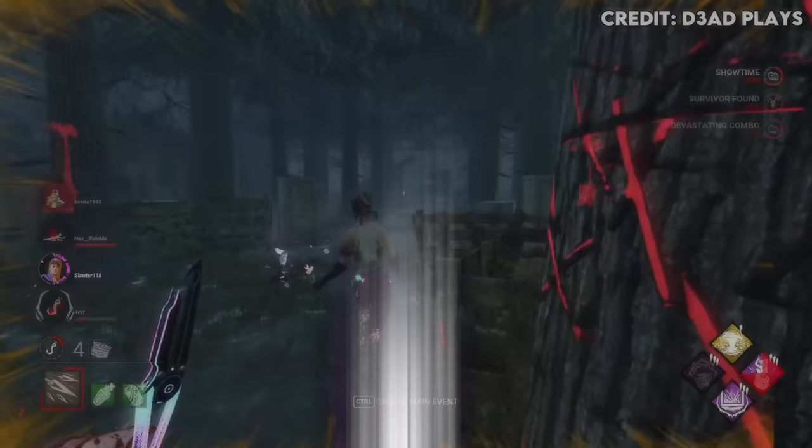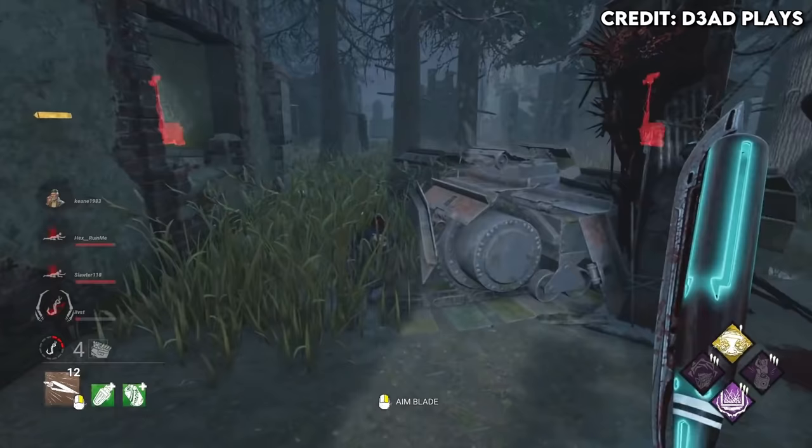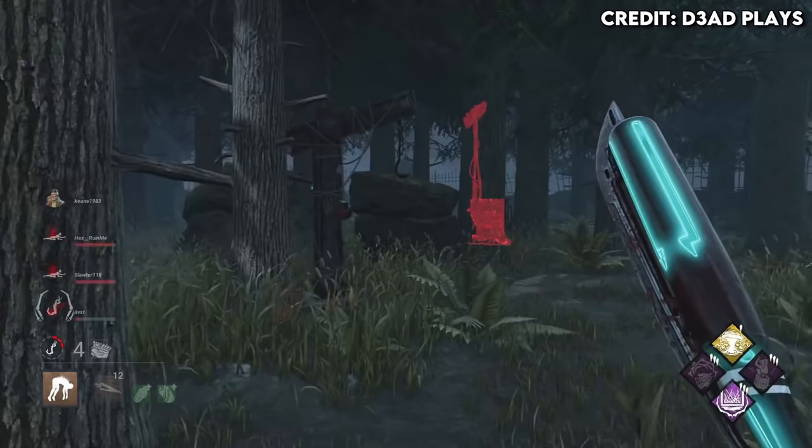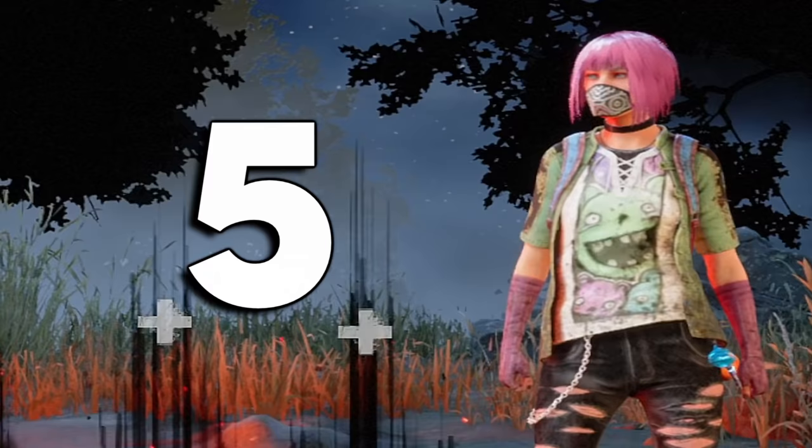Trickster also has Starstruck, which makes it so that when you're carrying a survivor, anybody in your terror radius becomes exposed — meaning they're insta-downed for a certain amount of time. So if survivors are trying to body block you while you're heading to a hook, they literally can't or they'll go down. You can also take advantage of it by pairing it with Trapper's perk Agitation, which expands your terror radius while carrying a survivor, so Starstruck activates on more people.